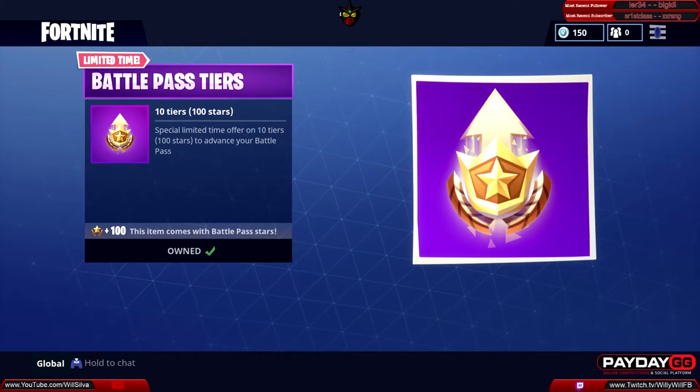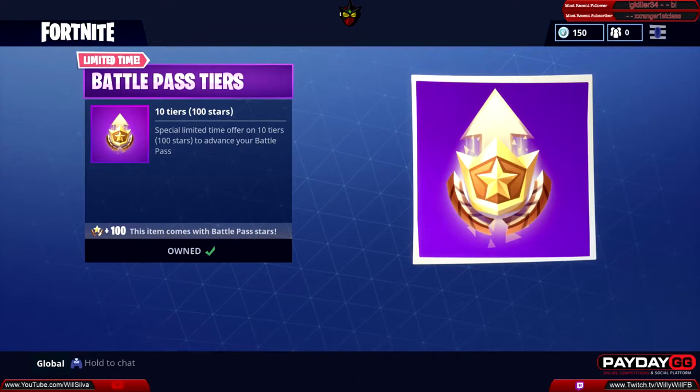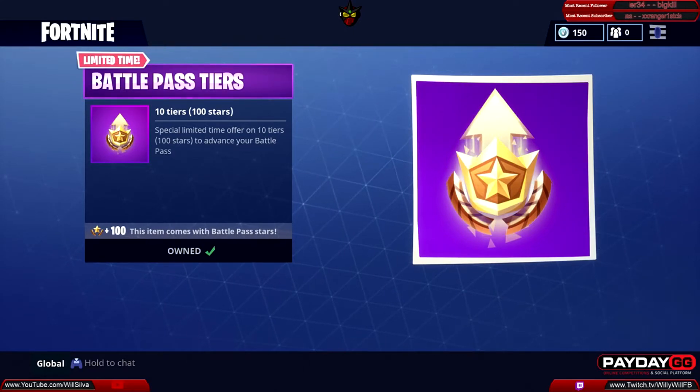Then we have the battle pass tiers. If you haven't been playing as much, like me — I've actually missed a lot of days and a lot of challenges — this is really handy if you want to get to Tier 100 before the season is over. You get 10 tiers for 900 V-Bucks, which is really cheap considering each tier is actually 150 V-Bucks. Highly recommend this if you're behind on tiers and won't make it to the end of Season 3.